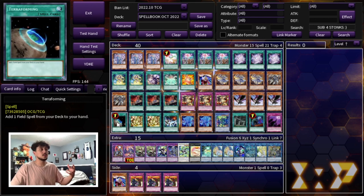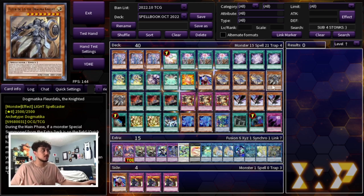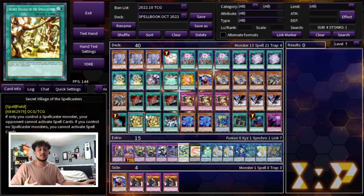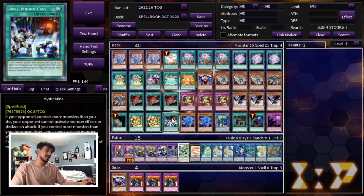Then we are playing another win condition: one Terraforming and two Secret Village of the Spellcasters. This card is insane — if you control a Spellcaster type monster, your opponent cannot activate Spell cards. You're always going to control a Spellcaster because your Dogmatica stuff is Spellcasters, your Jaugen is a Spellcaster, your Spellbook Magician is a Spellcaster, and you even have cards in your Extra Deck that are Spellcasters. So it's just another win condition for you. Because we're playing Terraforming and Field Spells, we're also playing one Mystic Mine.